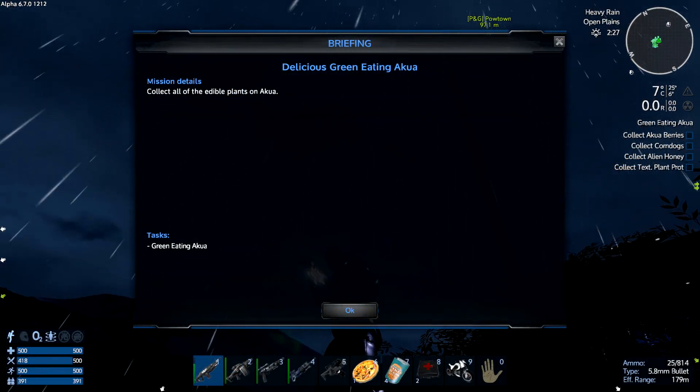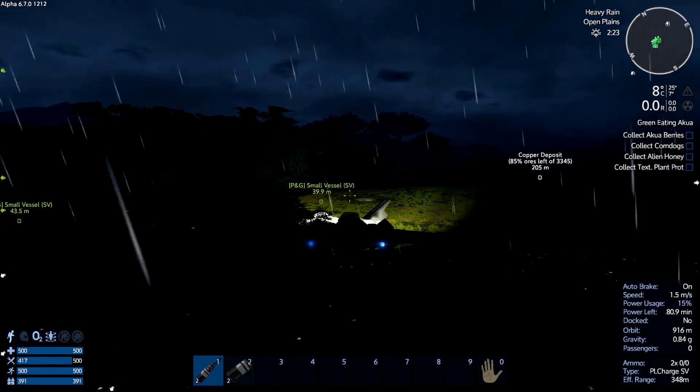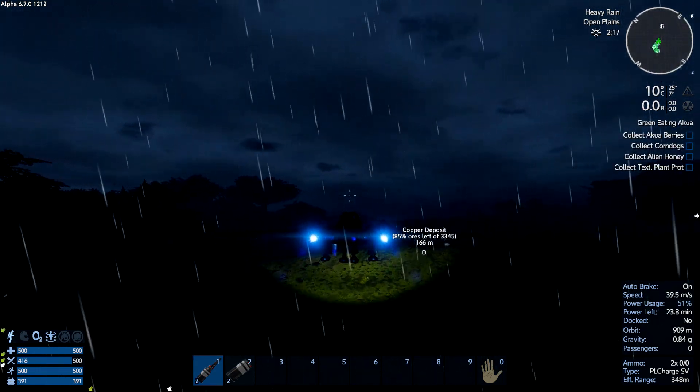So there you see the briefing — really not much new. So let's get after our first one on the list, which will be either corn dogs or aqua berries.